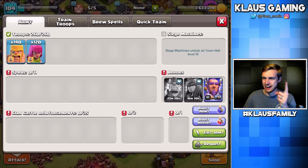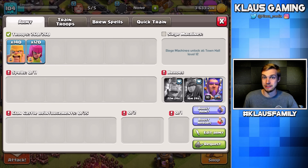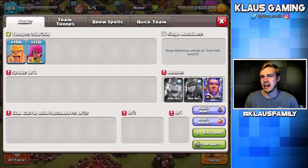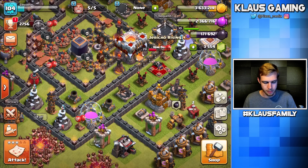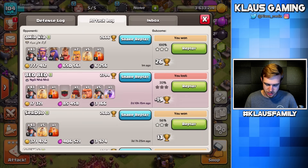I've got barch attacks. I'm going to use a couple of barch attacks between episodes and then have elixir to upgrade maybe the warden. That makes logical sense until you get too busy and can't do it. We have a barch attack which is not terrible — there's just not a lot of dead bases that are great in master league, but it's decent.